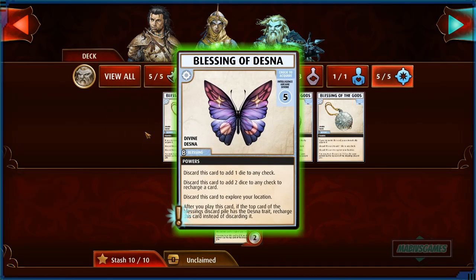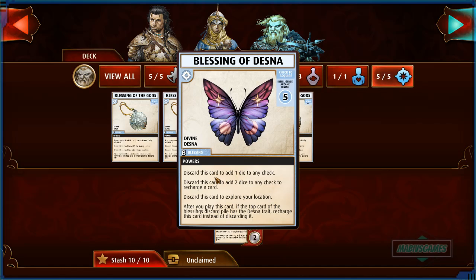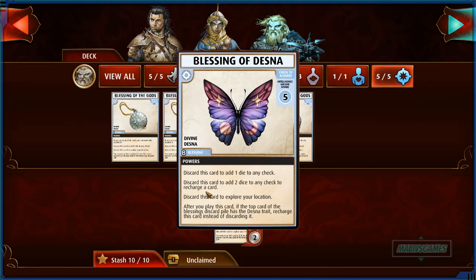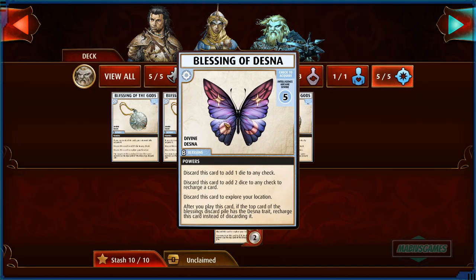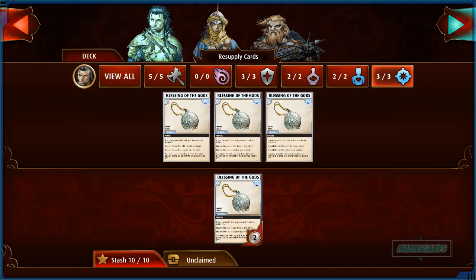We're using a new blessing called Blessing of Dasna that Karst obtained. What's really cool is he got it but I can give it to another character — we'll leave it with him though, he earned it. Discard this card to add one die to any check, or to recharge, or to explore. It's the same as before but with an extra ability: after you play this card, if the top card of the blessings deck has the Desna trait, recharge instead of discarding.